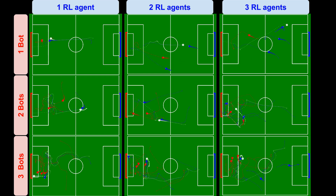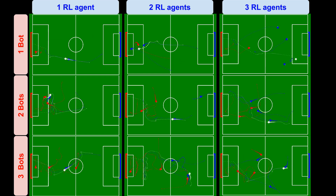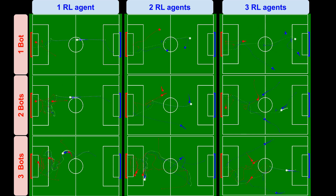Interestingly, in outnumbered scenarios, especially 1 vs. 3, the agent has learned to trick its adversaries using aggressive swing motions.